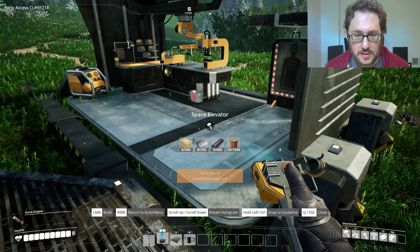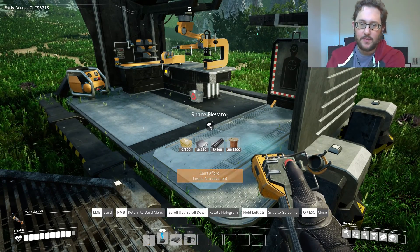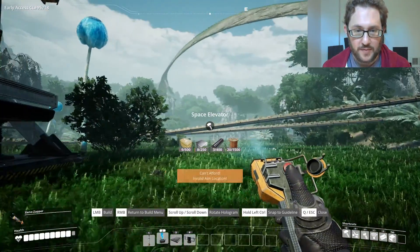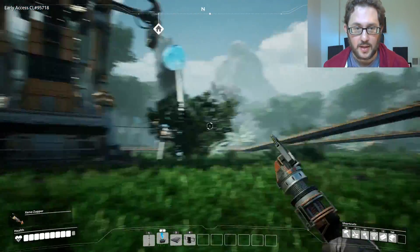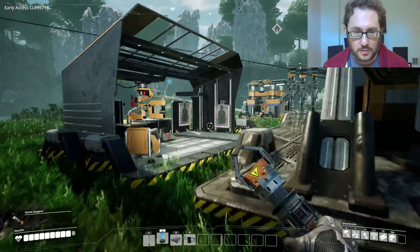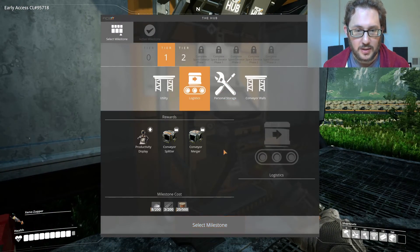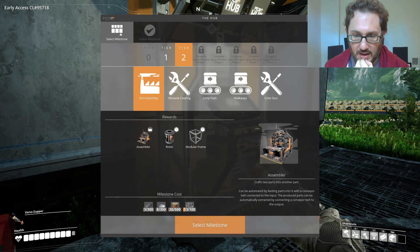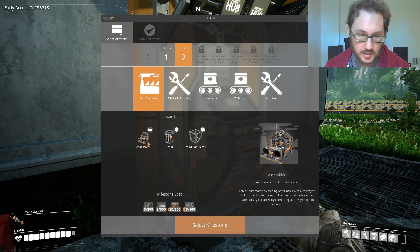Space elevator — look at this! It's all basic resources, we just need a lot of them. This thing is big but we have a lot of space. That's our goal — anything that helps with that goal, like making the logistics tier. And here we can make an assembler, which crafts two parts into another part — it's like a constructor but a little more advanced.